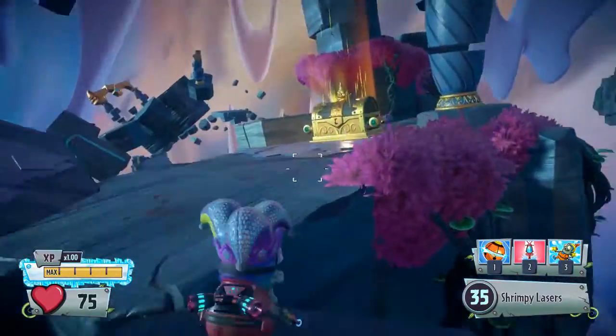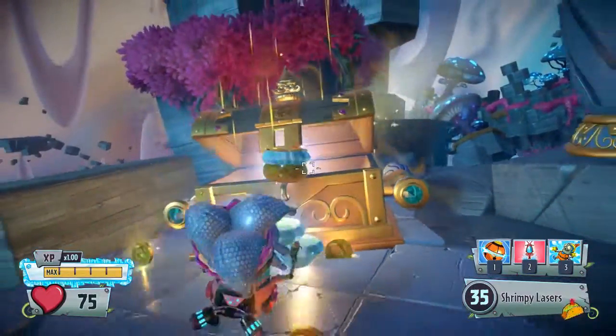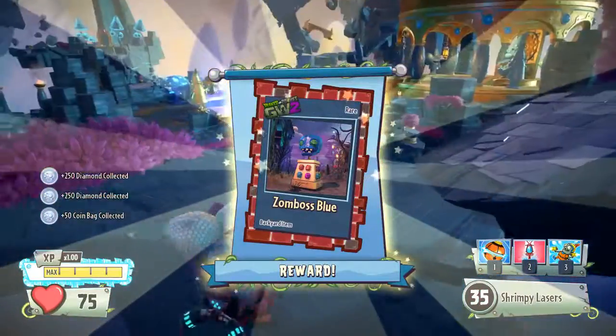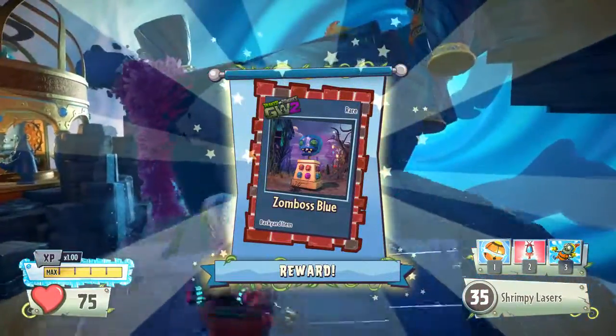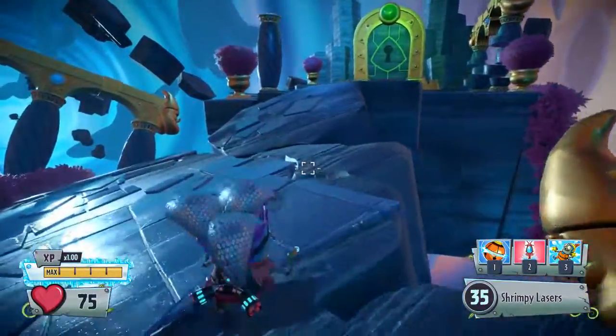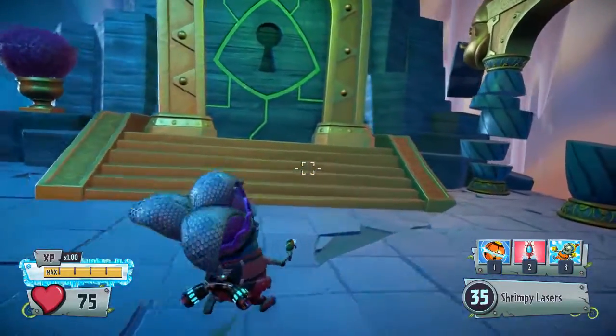What's up here? I saw a chest — shiny chest that gives me money, and Zomboss Blue, another item. I can't actually see where I'm going because there's a thing in front of me. There's another door up this way. I wonder if there are any hidden chests that cost Rainbow Stars in this dimension — there might be.